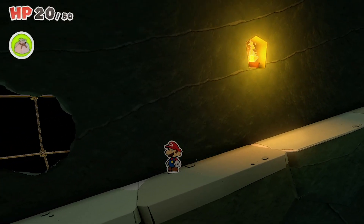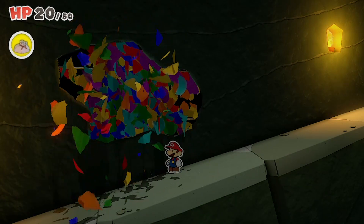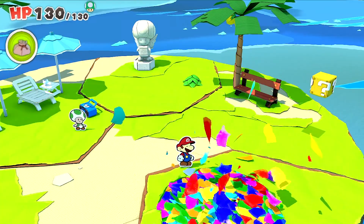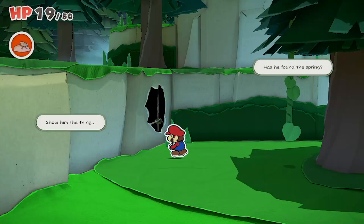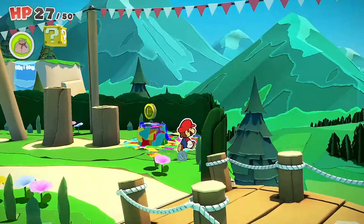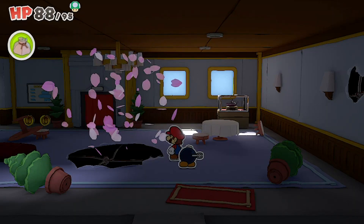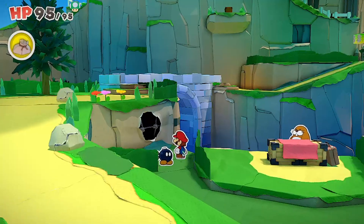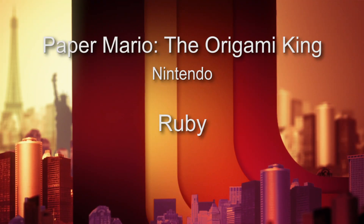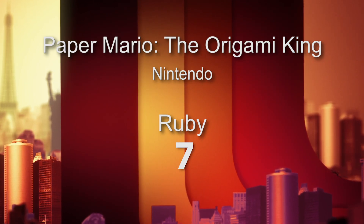Ruby finds all the collectibles a little overwhelming, but loves one mechanic: you throw confetti to fill bottomless holes — you smash flowers and confetti comes out. She unlocked an upgrade that turns her confetti into cherry blossoms, which she thinks is really cool, though it was expensive. She gives Paper Mario: The Origami King a 7 out of 10 and says she might keep playing.